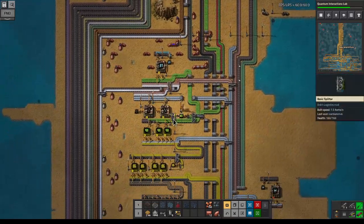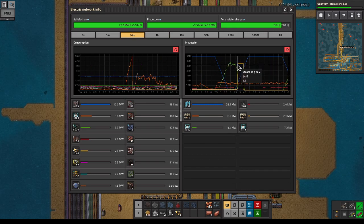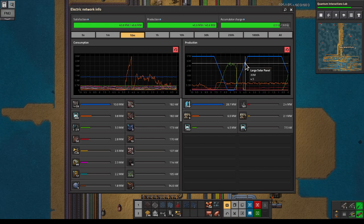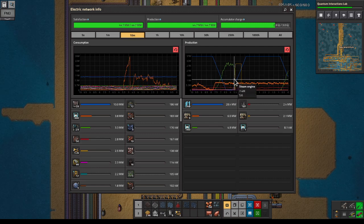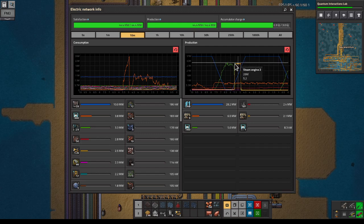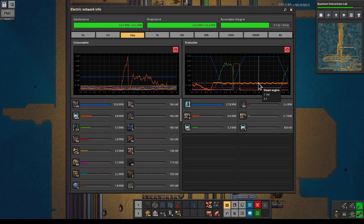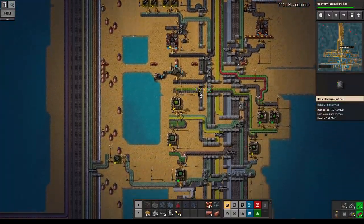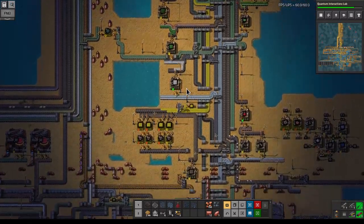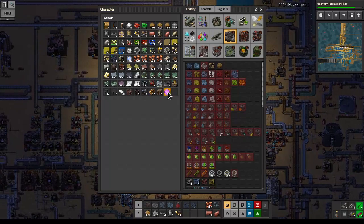Let's check how we're doing power-wise. The steam engines are helping us through the nights — just through the nights. Basically at this point they charge back up, and then the steam engines from the oil get to run through all the nights. That's good — that means we are using the oil, which means we are getting the most out of our natural gas. Let's grab some steel — two stacks should be nice.